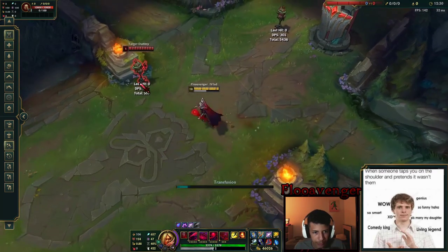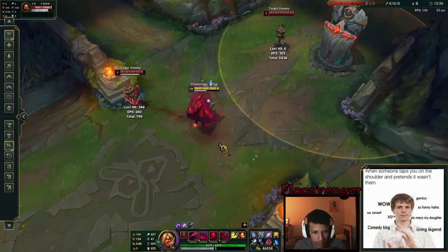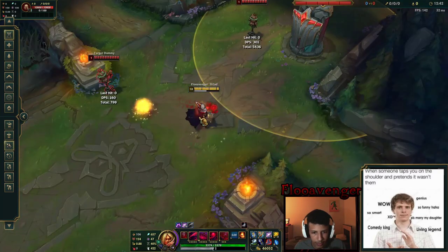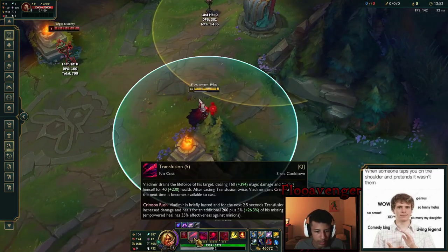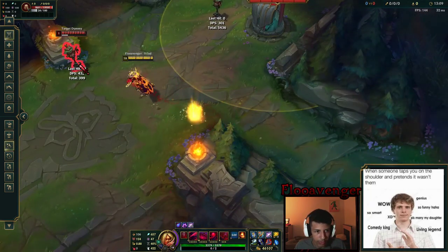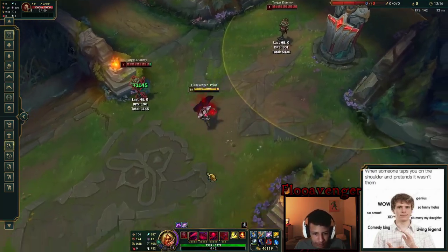When you use your Q on a target, your character goes and uses the ability. The star of the show is Flash — Flash is a short range gap closer. The main part here is that Flash does not cancel any command that you input. So to get to the point: if I use Q on a target dummy and then I flash in between it, it will not cancel the Q, and then as soon as I get in range to cast Q, it'll cast immediately. Rather than flashing and then Q, because that gives people time to flash or react.